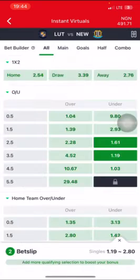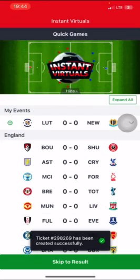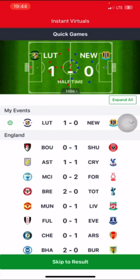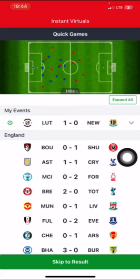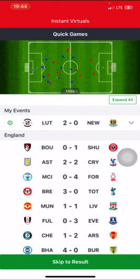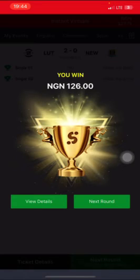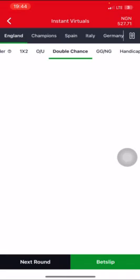Let's put our stake in and see what the outcome is going to be. Okay, we have a goal already. We hope for no more goals or at most one more, because the actual prediction is under 2.5 and under 3.5. They just scored two goals total, so we just won both predictions — under 2.5 and under 1.5.